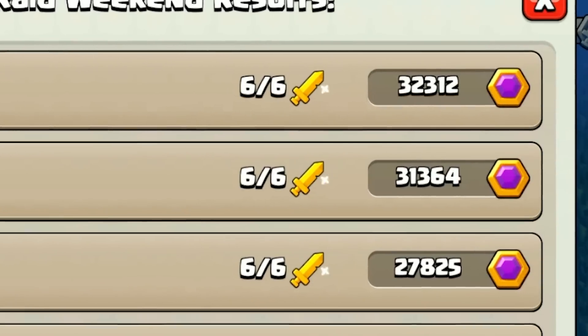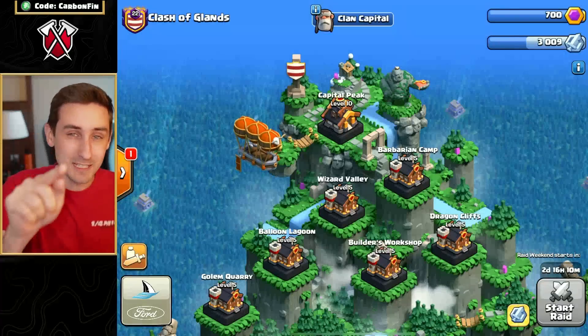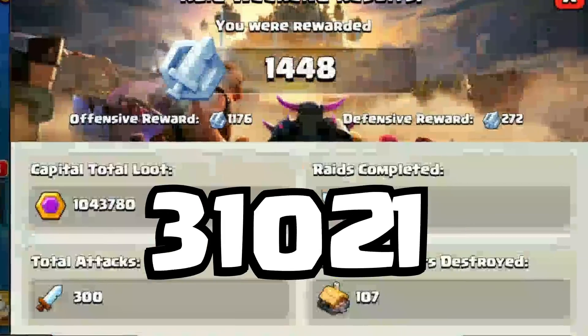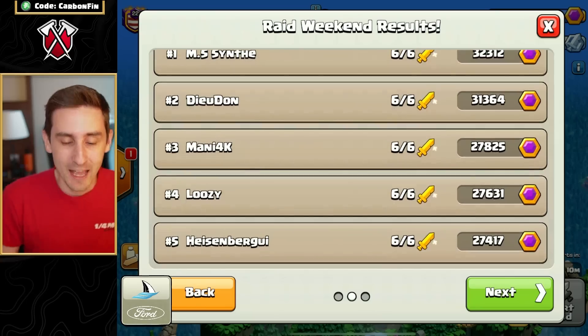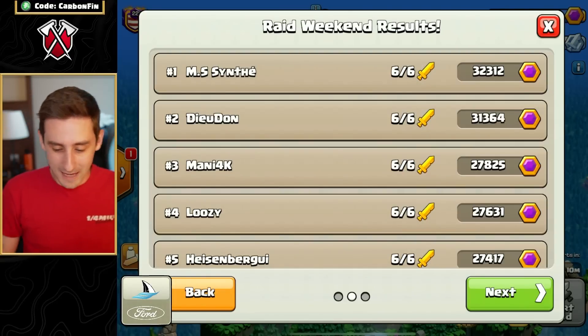Learn how to get over 32,000 capital gold and defeat the districts in two attacks. Welcome back to the channel. I'm Carbon Fit and I'm going to teach you how to get over 32,000 capital gold just like Synthi. Look at that — Synthi is up top and they are completely maxed out.